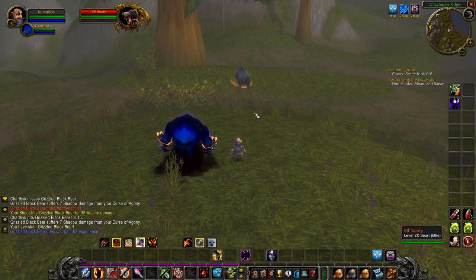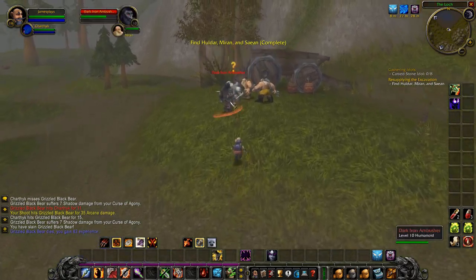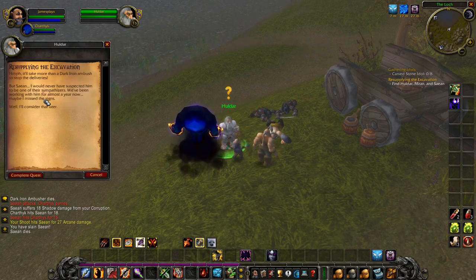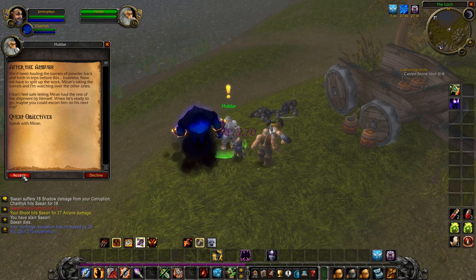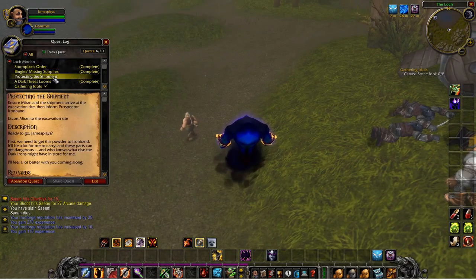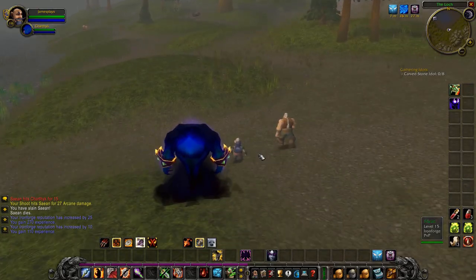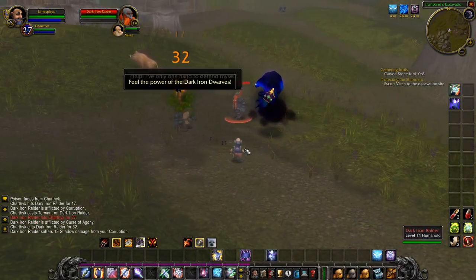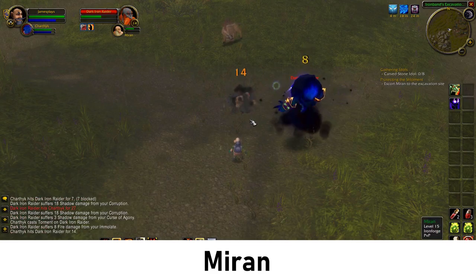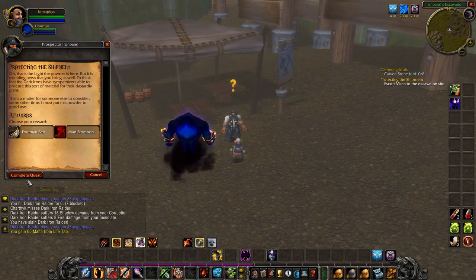If you find yourself a group for this elite quest you can complete it here as well. We are now approaching Huldar — here he is on the map. As you can see when you approach, he's being attacked by trolls. After you've helped him, talk to him, hand in the quest Resupplying the Excavation, and then accept the next quest which is going to start an escort — make sure you're ready for that. The moment I accepted the quest Protecting the Shipment he starts walking, and he will walk over to the excavation site. On the way we will be attacked by Dark Iron Dwarves — make sure nobody attacks Miron. We have safely escorted him and the quest is completed. Talk to the prospector here and complete the quest.